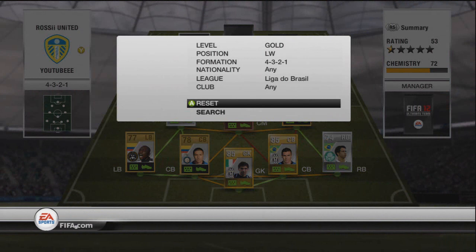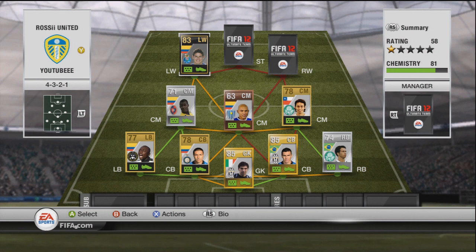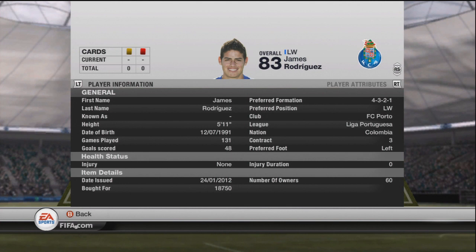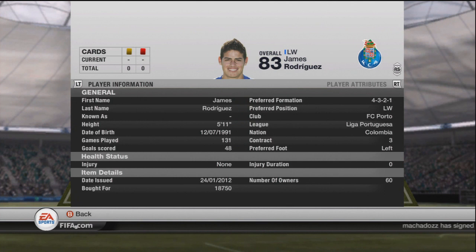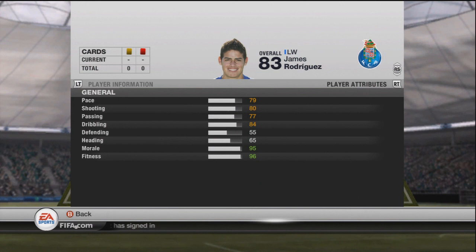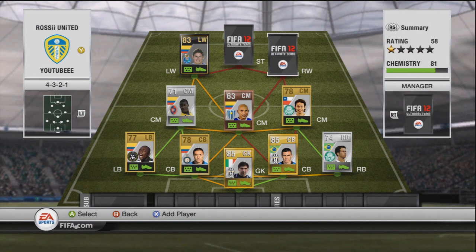At left mid we've got the inform James Rodriguez. He's three-star skills, which is a bit of a letdown for some people, but I don't really mind — this isn't really a skills-focused team. He's more of a run-down-the-wing player with a really good shot. He's left-footed, which is a different option at left wing. He plays for Porto and cost me 18,000 coins in form, which isn't too bad in my opinion.